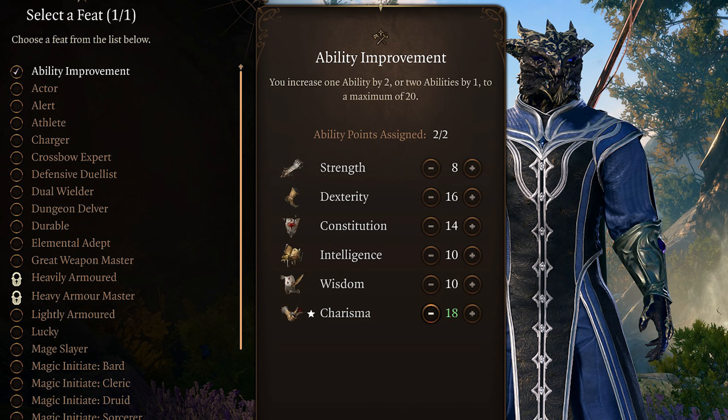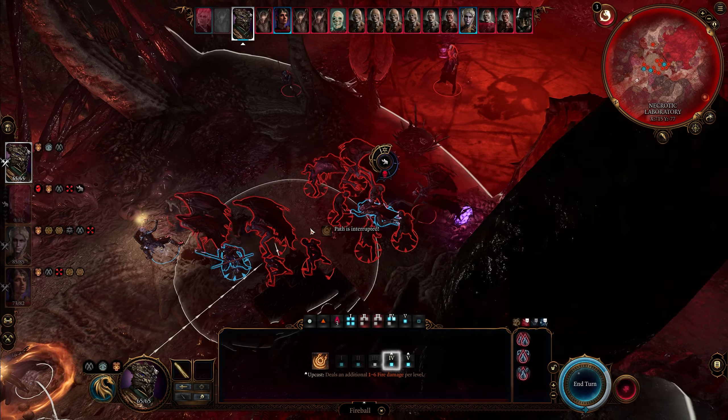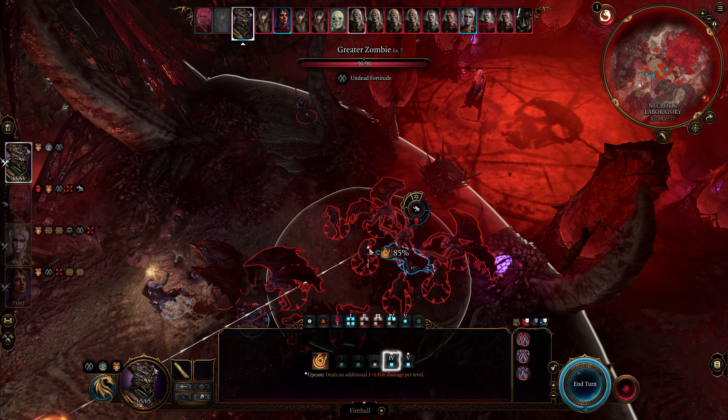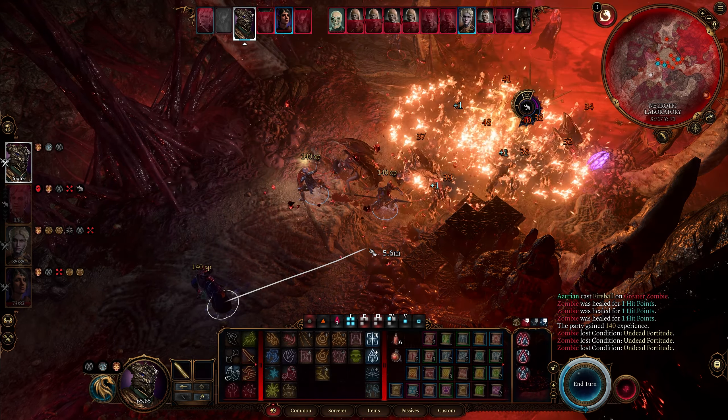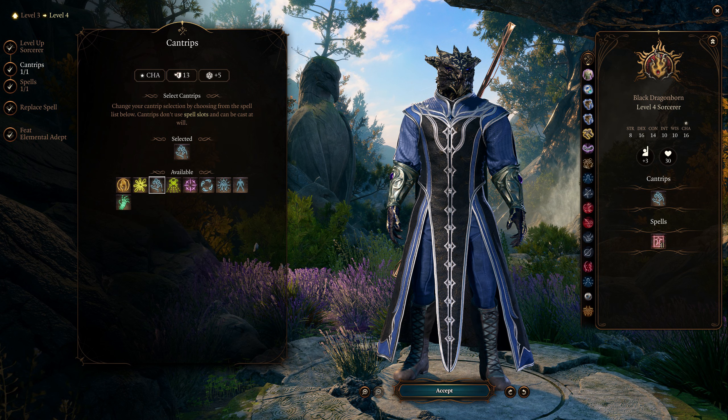At level 4, you're going to get your first feat, and you have two really good options. First, you can keep it simple, take an ability improvement, and just bump your Charisma to 18, which helps with speech checks and makes your spells harder for enemies to save against. Alternatively, you can choose Elemental Adept, which is very strong for elemental mages — it makes your spells of a chosen element ignore resistance to that damage, and you re-roll the damage if it ever hits a 1. For your new spell, I would suggest learning Hold Person, as it's a really valuable utility spell and can allow your melee characters to dumpster any single target you cast it on.